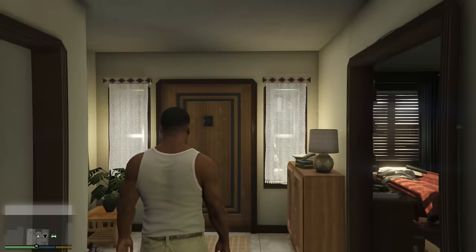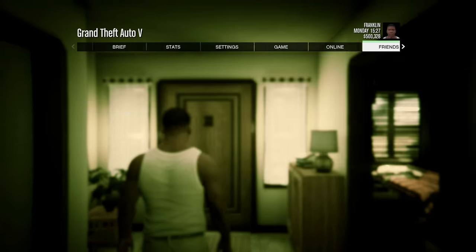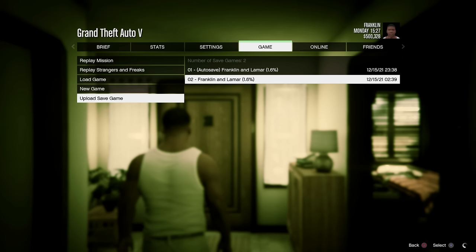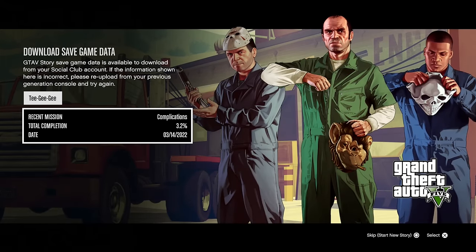As for story mode, if you want to transfer your story mode progress across, you're going to have to go back to your PS4 or Xbox One, go into single player, go to the pause menu, head across to game, and click upload save file. That's going to take a few seconds, and again just like online, once you join up on story mode on the PS5 or Xbox Series X version, this will be pretty much the first thing that pops up. If you're happy to transfer that across, click on it and you're good to go.